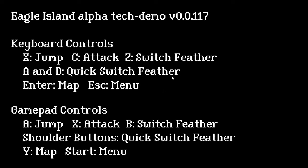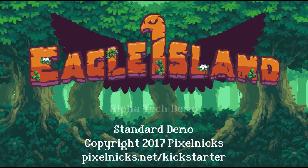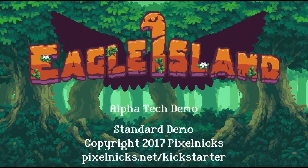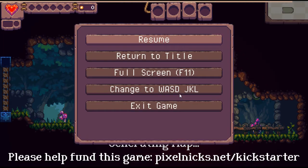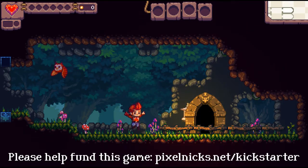Welcome to what is essentially a free view, because you can download this demo for free on Game Jolt. This is the Eagle Island alpha. This was Pixel Next - the tech demo that came out during the Kickstarter. Eagle Island is an indie project, a roguelite metroidvania done by a guy named Nick Gregory, going by Pixel Next.